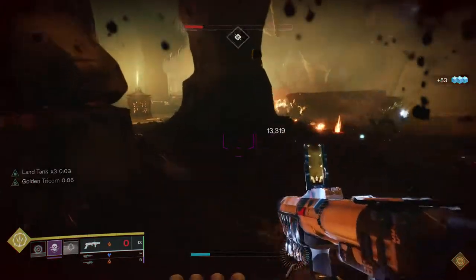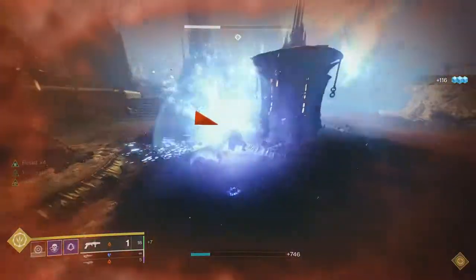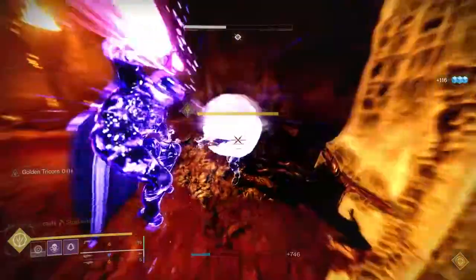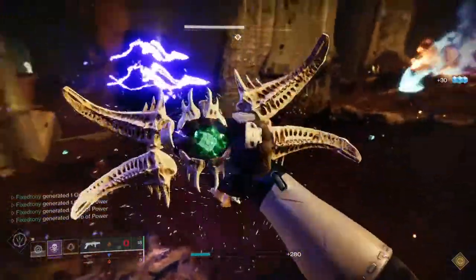I decided to do the speed ones just because those are the most popular ones for each class. And then after that, we'll get to the other popular exotics. And then from there, we go down the totem pole. Essentially we're going to be doing all the exotics and the new ones as well. So let me know what you guys think and let's just get right into it.